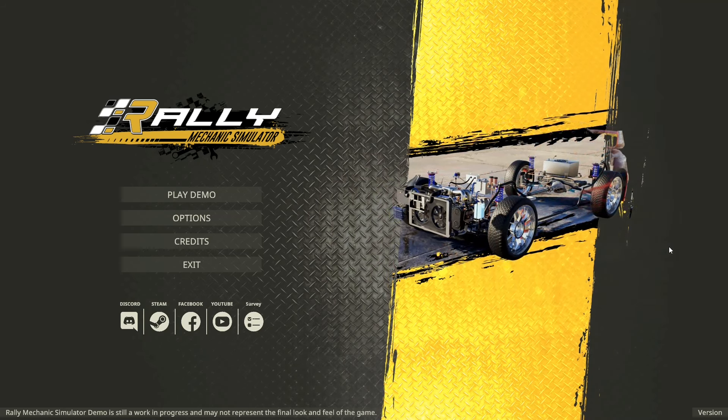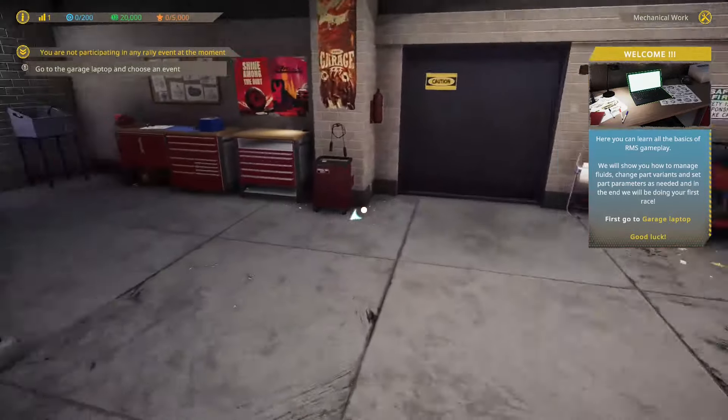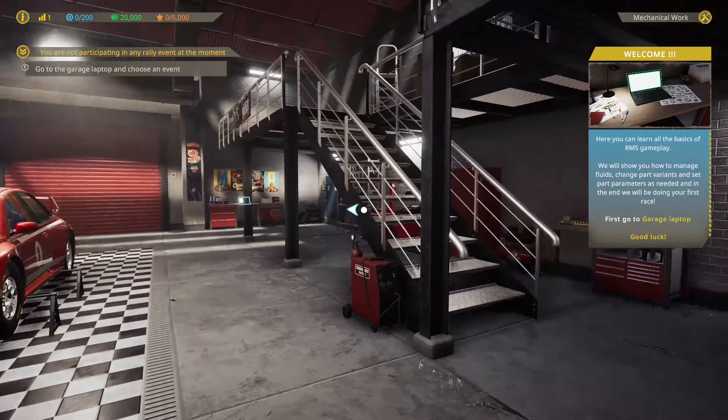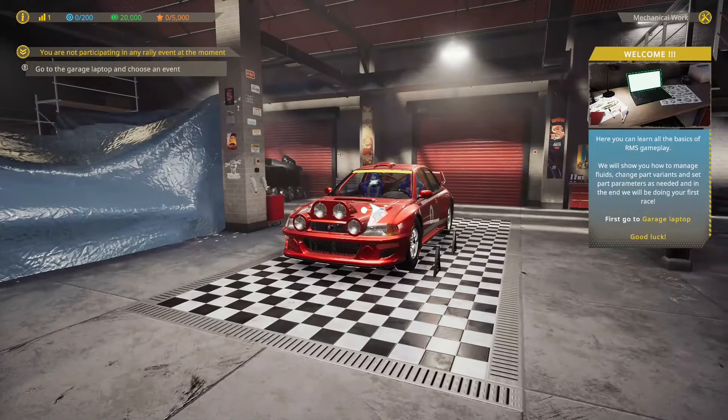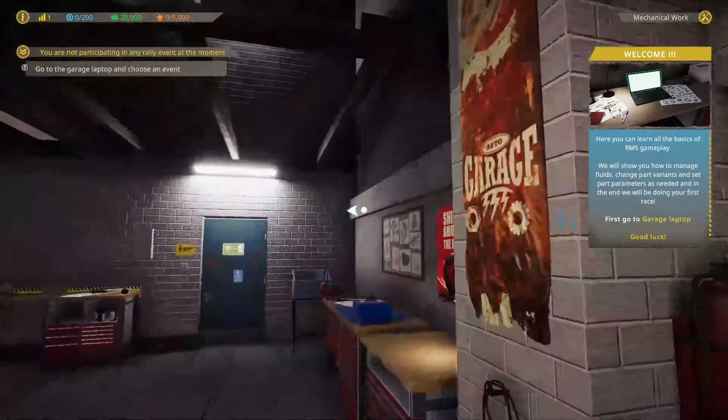Okay, welcome to the tutorial of the game. Very much like car mechanic simulators, the garage looks fairly similar. Here you can learn the basics of RMS gameplay. We'll show you how to manage fluids, change part variants, and set part parameters as needed. In the end, you'll be doing your first race. So go to the garage laptop, and good luck. The laptop is down there — let's go to the laptop.